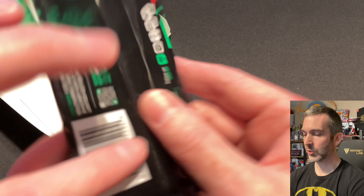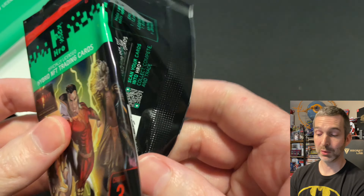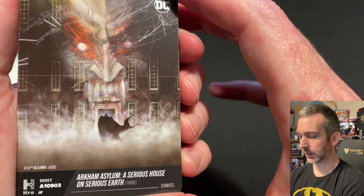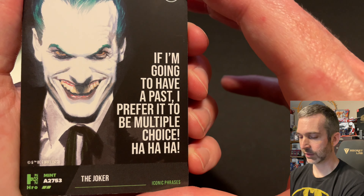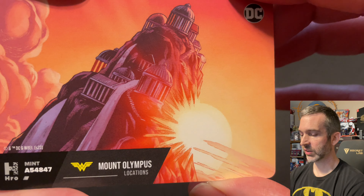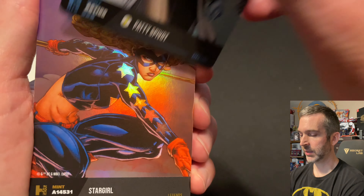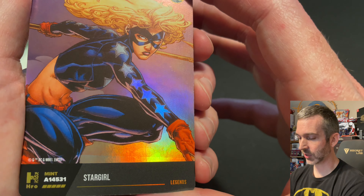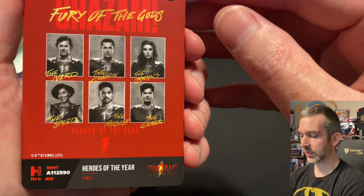All right, one final pack — let's see if we have any last pack magic, maybe one more legendary. Common Arkham Asylum, Uncommon four-digit 2753 for this Joker card, Common location of Mount Olympus, Superior Patty Spivot. We did get another legendary — what a box this was: Stargirl in the 14,000s. Five legendaries and three three-digits.